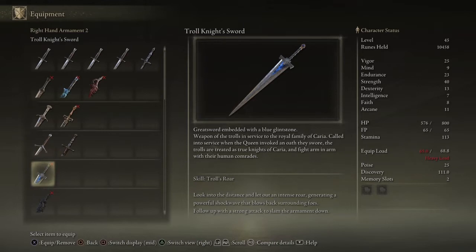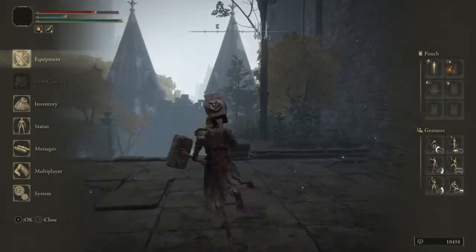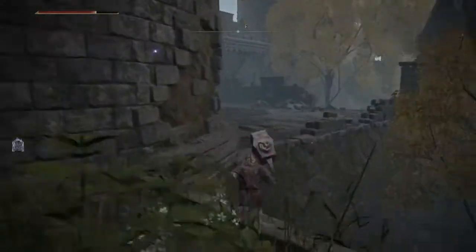This one - Troll Knight Greatsword, embedded with a blue glintstone. Weapon of the trolls in service of the royal family of Caria. An oath they swore - the trolls are treated as true knights of Caria and fight arm in arm with their human comrades. Troll's Roar: look into the distance and let out an intense roar, generating a powerful shockwave that blows back surrounding foes, follow up with a strong attack to slam the armament down. We don't have the stats to use this - we're purely strength.